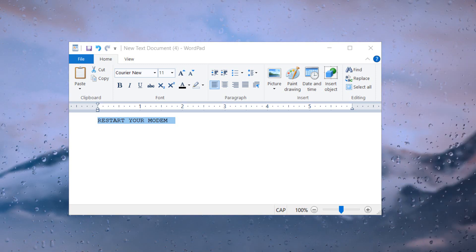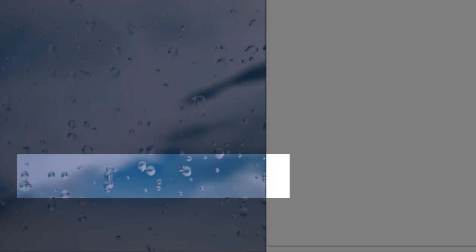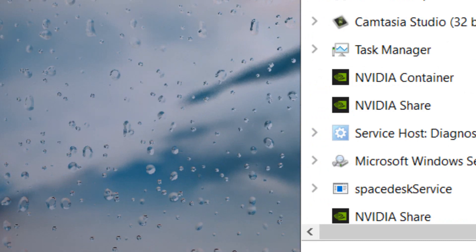Another very important step is to right-click and go to Task Manager. Here you can see I have a lot of apps running in the background.